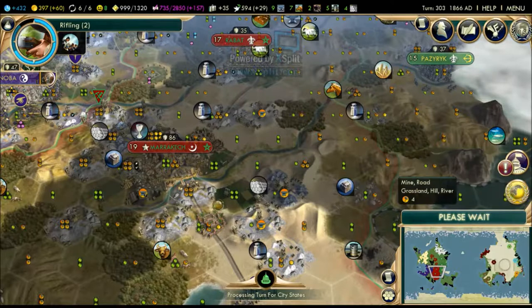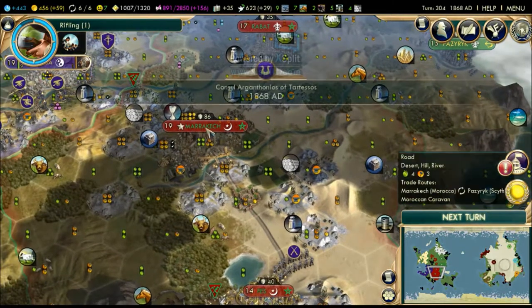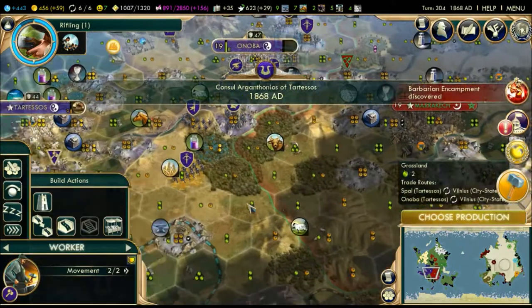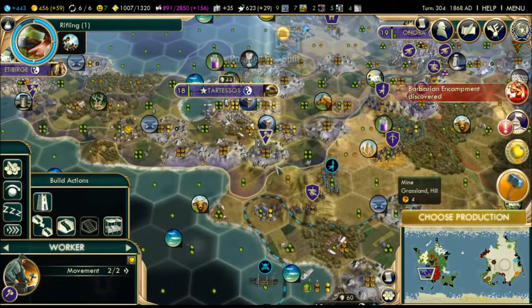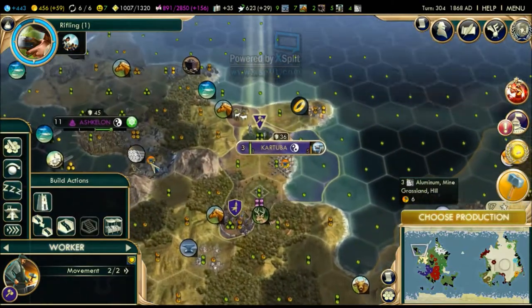Petra was built in Marrakesh, but I'd expect them to have more Kasbahs because if you mix Kasbahs with the Petra you can have really powerful tiles all over the desert. But it doesn't look like the AI wants to focus on that, which makes the AI kind of stupid for missing that synergy.